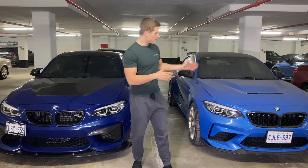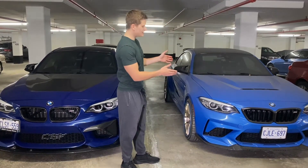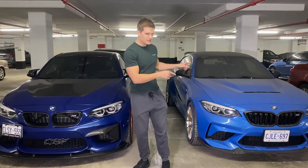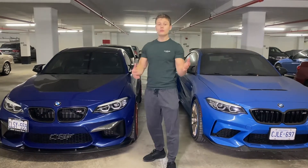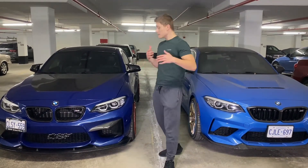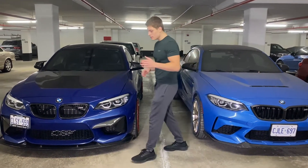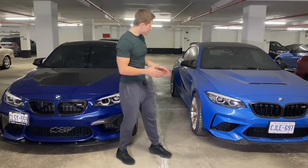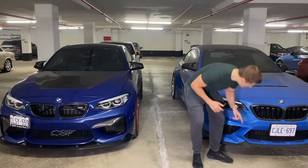Here are some cool general differences between the cars. Both are available in blues — the OG M2 in Long Beach Blue Metallic and the CS in Misano Blue — but you can't get Long Beach Blue on the CS or Misano Blue on the OG from factory. The OG M2 normally comes with four-piston front and two-piston rear brakes, though I upgraded to six-piston front and four-piston rear. BMW didn't include brake ducts on the OG M2, but on the M2 CS the standard brakes — either carbon ceramics or steel with six pistons — do come with brake ducts.